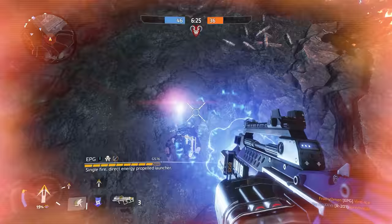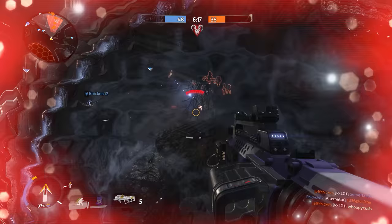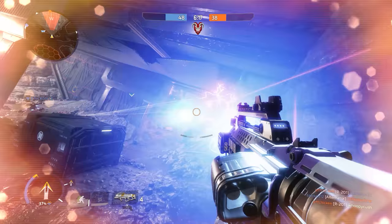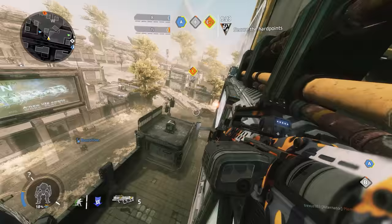As with all explosive weapons, distance traveled by the projectile does not affect your damage numbers at all. Distance from the explosion is your relevant range statistic, and the EPG has that in spades. If your target is on the ground, it's nearly impossible to not hit them for at least some damage.